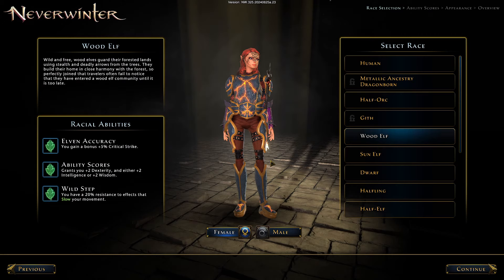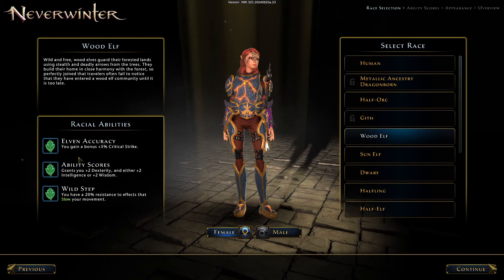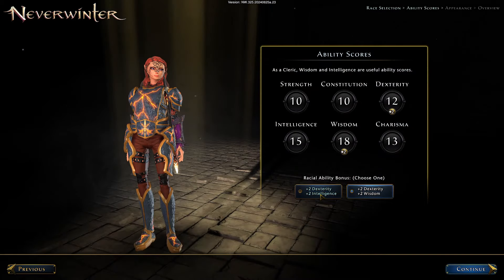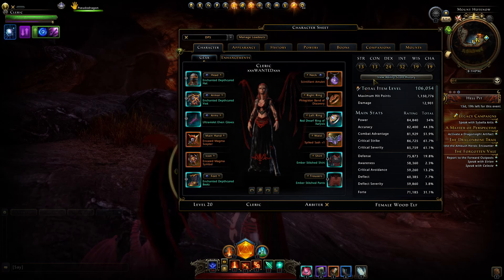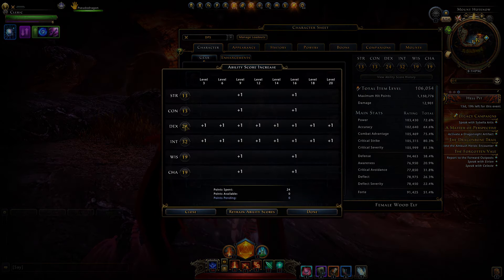We begin with race and ability scores, and I recommend Wood Elf here for the crit strike. As for the ability scores, be sure to choose Dexterity and Intelligence, and then while leveling up you'll also choose just Dexterity and Intelligence.